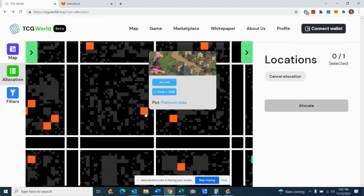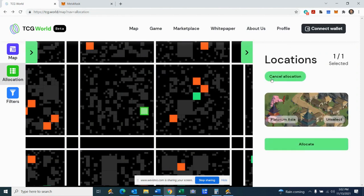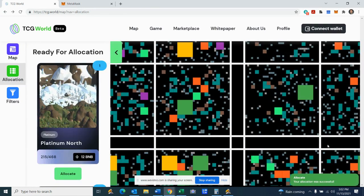All right, so our final step: after we click on it and make it green, we want to finalize this. Just click allocate, and that's it. That plot is officially yours. Your allocation was successful.